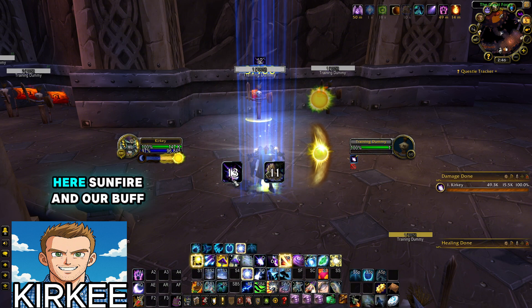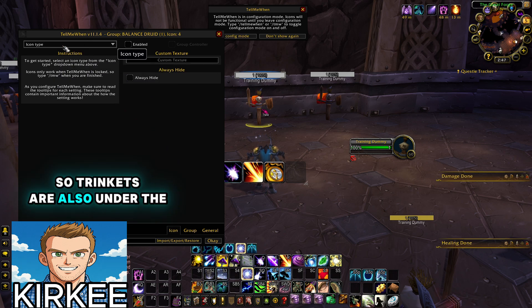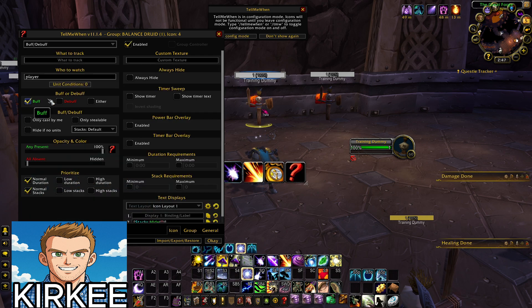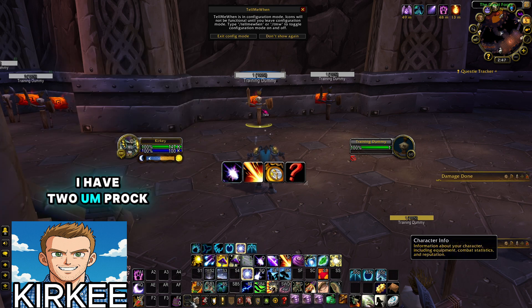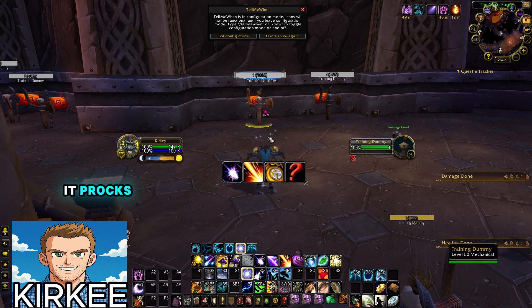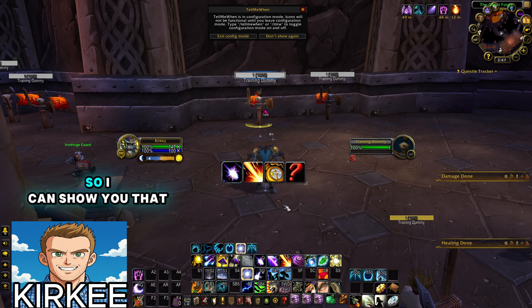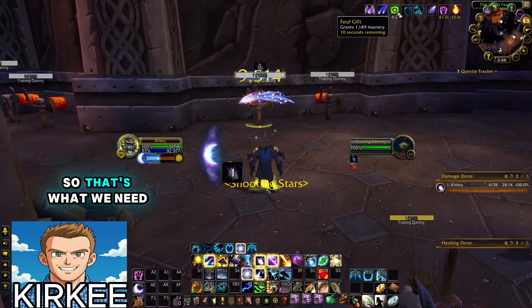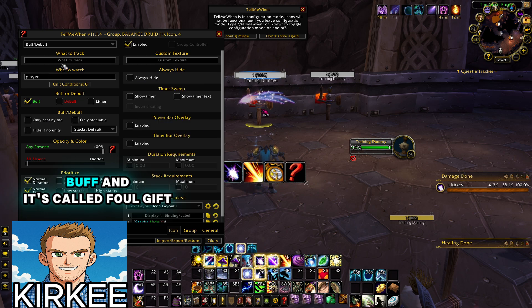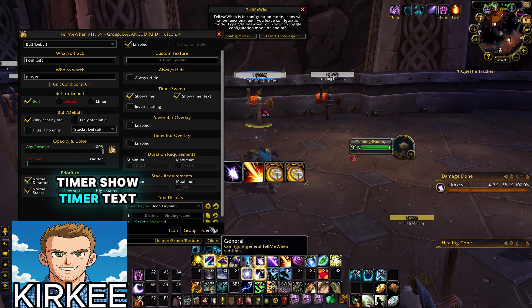The last thing I want to show in this section is trinkets. Trinkets are also tracked under Buff or Debuff. The tricky part is figuring out what your trinket proc is actually named. The easiest way: just hit a target dummy until your trinket procs, then check the name at the top of your buff bar. I got one of my trinkets to proc and you can see the name is 'Foul Gift'. Back in the icon settings, the trinket is a buff called Foul Gift, only cast by me, show timer, show timer text — and there it is.